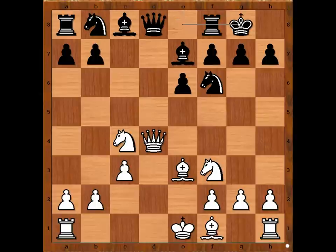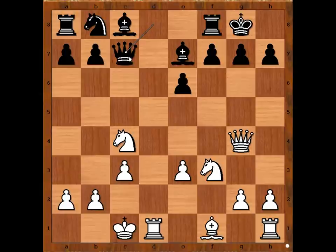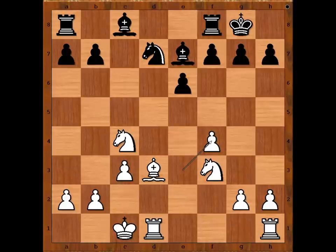Carlsen castled kingside and David castled queenside. Knight to d5, queen to g4, knight takes bishop on e3, pawn takes knight, queen to c7 — lining the queen with the white king. Bishop to d3, knight to d7, queen to f4, offering to exchange queens, which would also improve white's pawn structure. Queen to c5: if queen takes queen, pawn takes queen, white is slightly better.